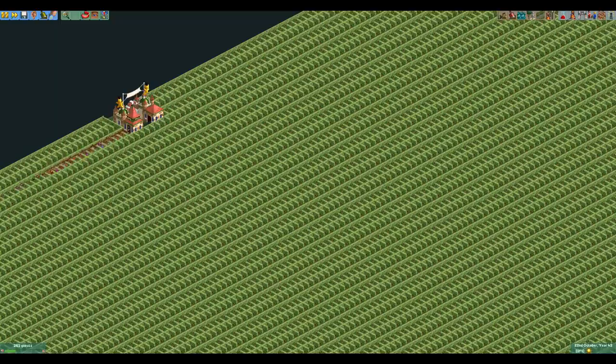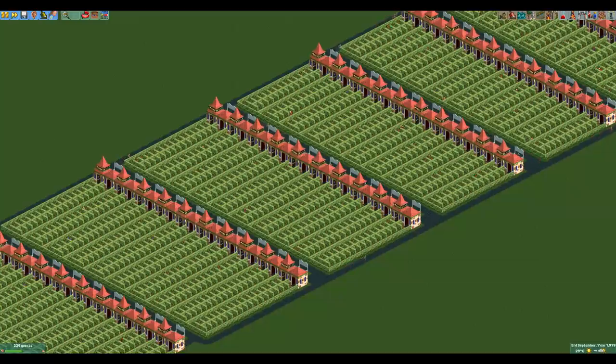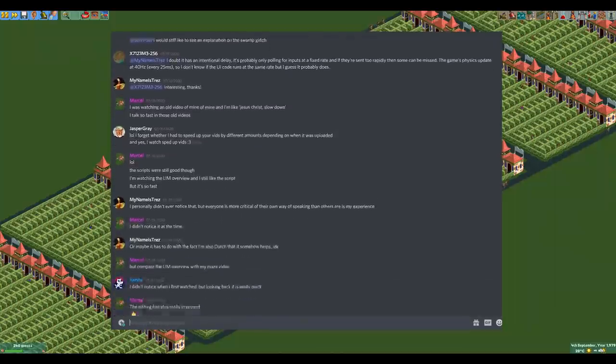Hello everyone and welcome to another video. A few days ago I uploaded a video about why certain mazes are nearly impossible to solve for guests because of how the pathfinding algorithm works in mazes. If you haven't seen that one yet you will not really understand this video, so I recommend watching that one first. It's linked in the cards in the top right corner. Also, if you enjoy discussing topics like these you can join my Discord server, linked in the description — we talk about all things RollerCoaster Tycoon there.